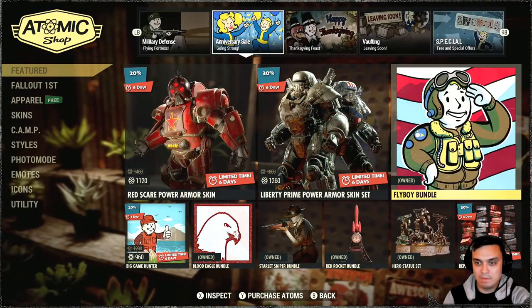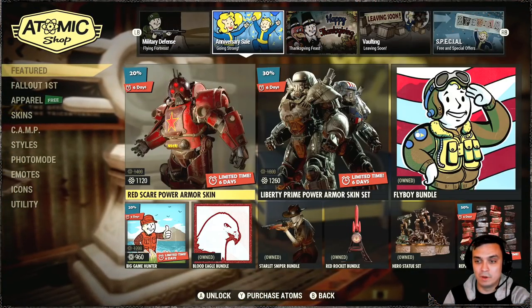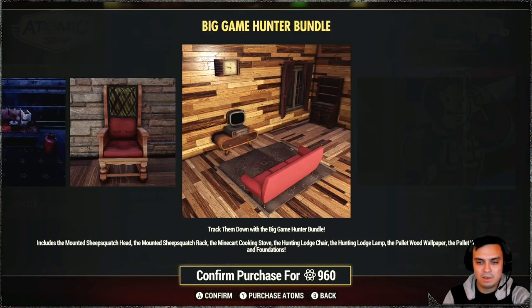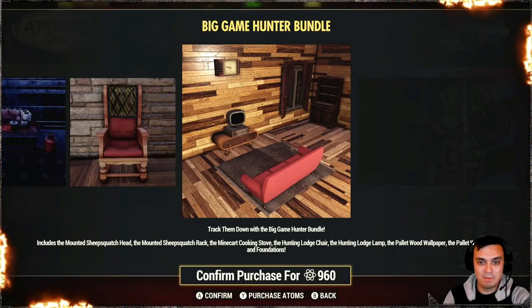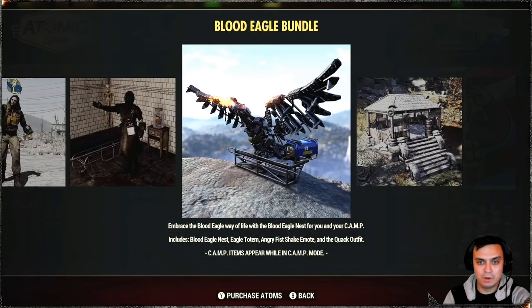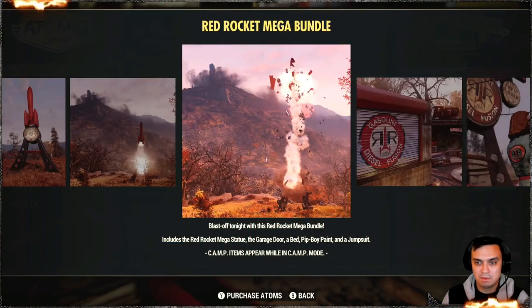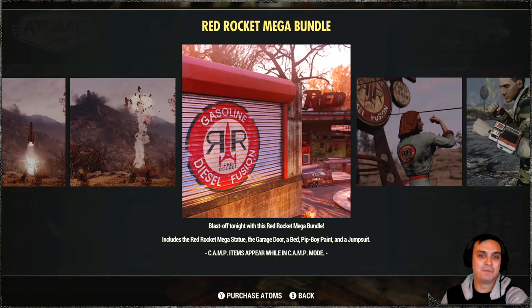The Prime Flyboy Bundle — that's by the way the outfit they're displaying over here. I have a full review for it so you might want to take a look in the before-you-buy section. The Big Game Hunter bundle. Wow, they returned it so quick and with a 20% discount — this one was a pretty fresh one. Am I even going to grab it this time and make a review for it? The Blood Eagle Bundle — I did not do the review for it, I didn't have the time. Scarlet Sniper Bundle. Red Rocket Bundle. The Garage Door Pip-Boy — I didn't do the review for this bundle, and I'll tell you why: the door was broken, that's why.